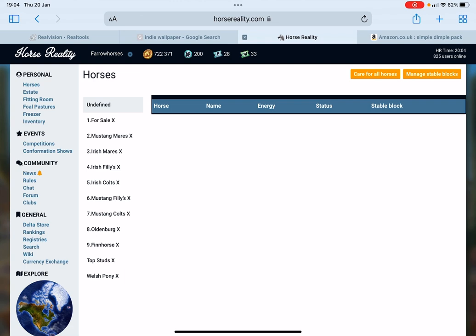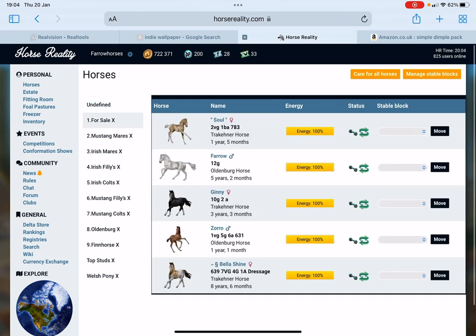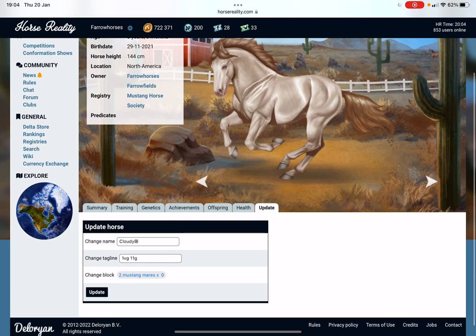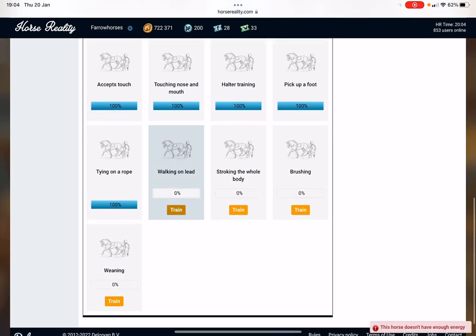What you need to do is get DP. Currently I only have 200 because I've used my DP, but the way I find to get DP is by training your horses. If you don't know how to do that: tap on a horse, go to Training, and then the best one I think is Trail — 45 minutes.